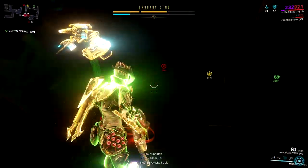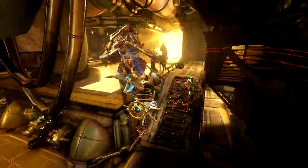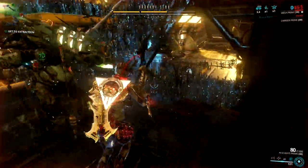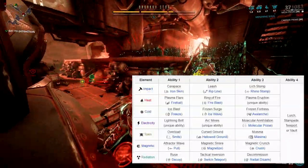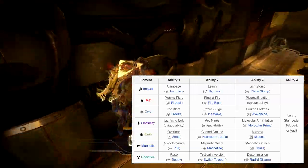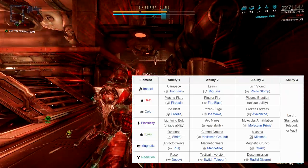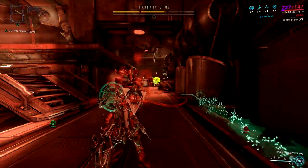So how tough are Kuva liches? At max rank — rank 5 — Kuva liches are somewhat like sortie bosses. They can be tough but with the right frame you can farm them easily. Aside from toughness, liches also feature different types of abilities depending on what element they have on their Kuva weapons. There's a chart from the Warframe wiki page showing the different abilities of a Kuva lich and their corresponding likeness to Warframe abilities.